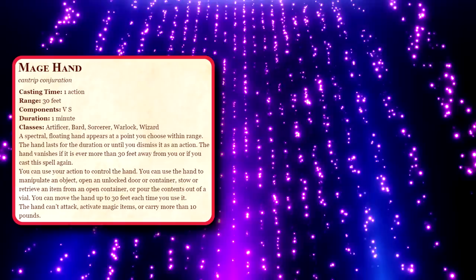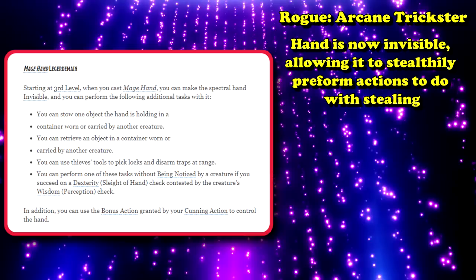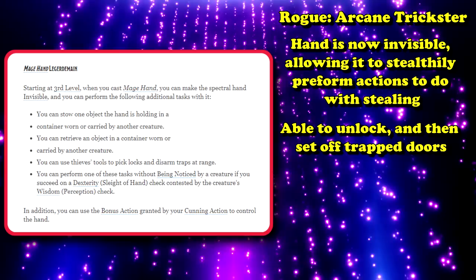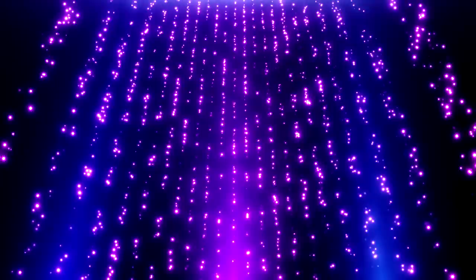Mage Hand gets even more useful if you're an Arcane Trickster Rogue. Arcane Tricksters have this thing called Mage Hand Legerdemain, which makes Mage Hand accomplish a whole bunch of other more complicated tasks, where the hand can be invisible and make other things invisible if they're able to completely cover the object. You can use Mage Hand to use your Thieves' tools, and you can even use it to steal stuff at range, as it allows you to perform sleight of hand checks with it. Although you need three levels in Rogue in order to accomplish these things, so baseline Mage Hand can be incredibly convenient, but you also kind of need a lenient DM or a very creative mind.